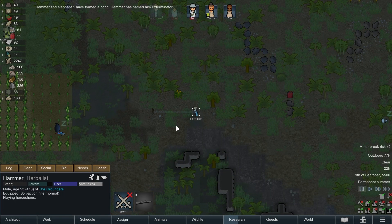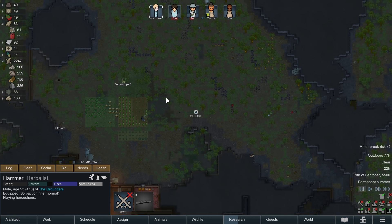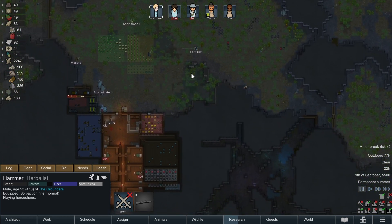Hammer has named him Exterminator. I love that. I know we asked for names for the elephant, but Hammer decided the elephant's name was Exterminator, which is hilarious. So we have Exterminator the Elephant.